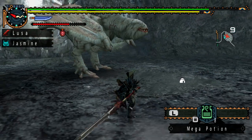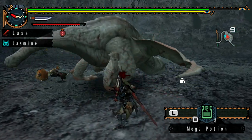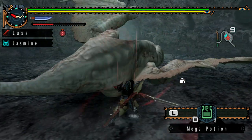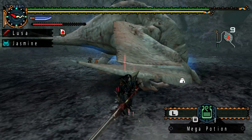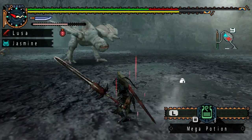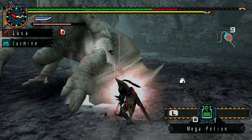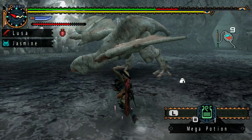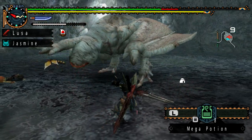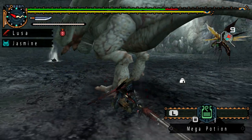For the G Rank Gypsaros armor — the Gypsaros Z set — initial defense is 410, max defense 550, fire resistance negative 20, water resistance 5, ice resistance 5, thunder resistance 20, and dragon resistance 0. Bear in mind the rubber chicken is resistant to anything electric, so that includes shock traps — shock traps will not work on a Gypsaros. Your skills include Faint Negated, Runner, and Hunger Increase Low. You'll have 12 armor slots to work with.